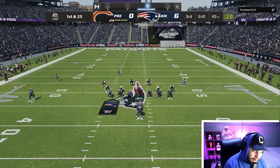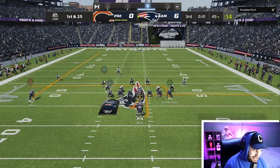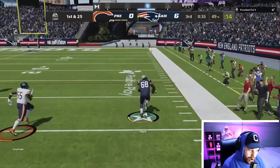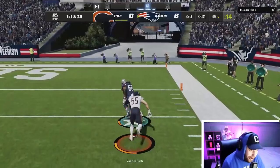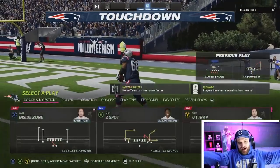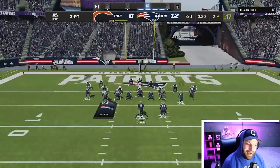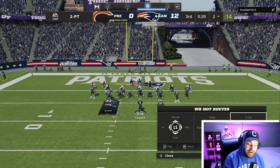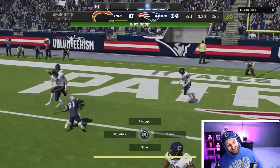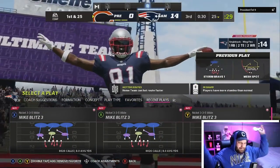We're going to run a play action but actually run the ball — block everybody and get Robert Hunt open. He gets his run — Robert Hunt is wide open! There's no way we get caught. We're trucking that little man, we're gone! Robert Hunt, Robert Hunt! This might be the best card of all time. This gameplay could not have gone any better — 14 to 0, a 60-plus yard play with our Robert Hunt running back card. Absolutely nuts.